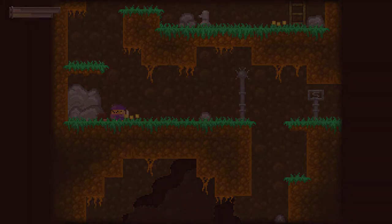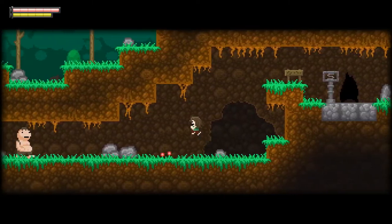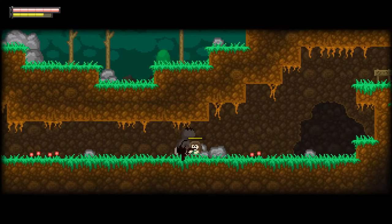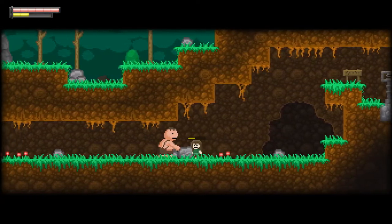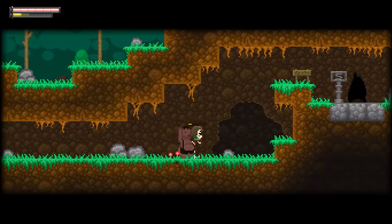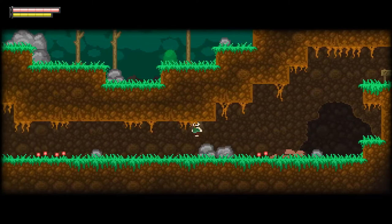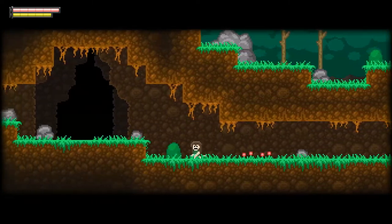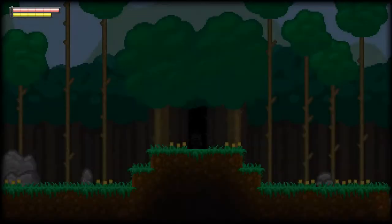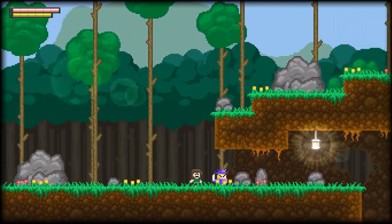Oh shit — I died! God damn it. 'You died' — I know, GG. Don't worry, we've got another life. I'm back! Oh no — we have to defeat that boss again. Okay, remember our skills — we can dodge normally or use the combo. It's probably better to use the combos. Come on, one more — there you go. Now let's start our journey again. We need to try and find a save point.